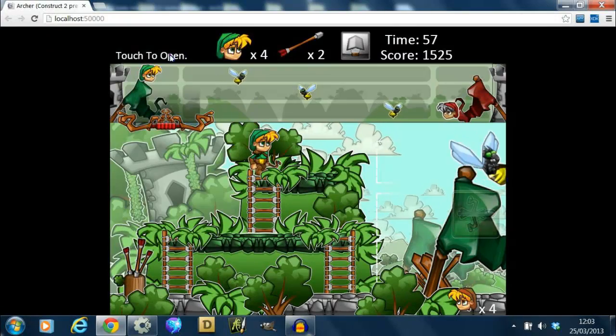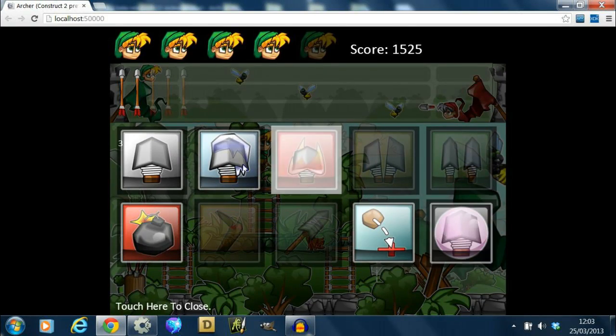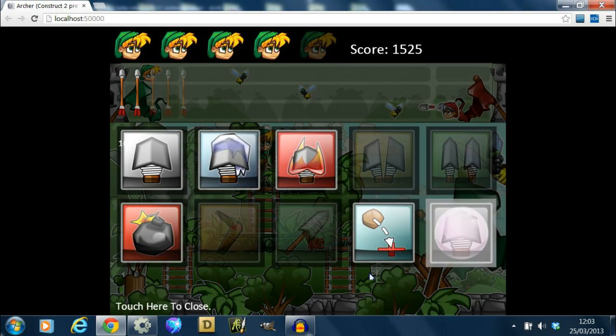In Little Green Archer you are able to access small arsenals of weapons. These are used to help you win the battle and will be discussed in more depth in another video.